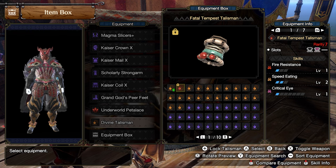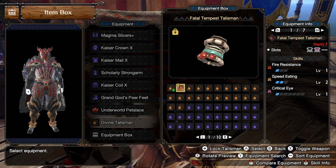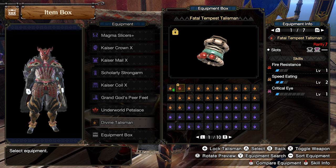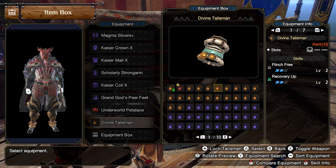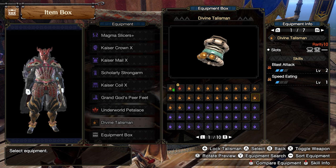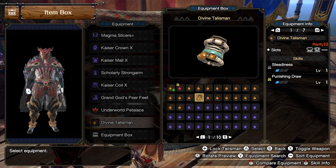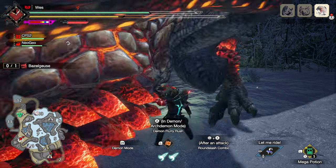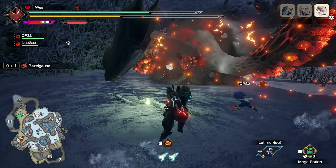As for Talismans, I'll be sticking with a Speed Eating 2, Fire Resistance 1, and 2 level 2 socket Talisman. This is a convenient way to get whatever skills you're interested in into your gear. If you wish to follow this guide exactly, use any Talisman with 2 level 2 sockets. If you have a better Talisman you really like, make a judgment call and use that instead. Realistically your Talisman doesn't matter too much — these are merely suggestions. Sunbreak is pretty easy overall.